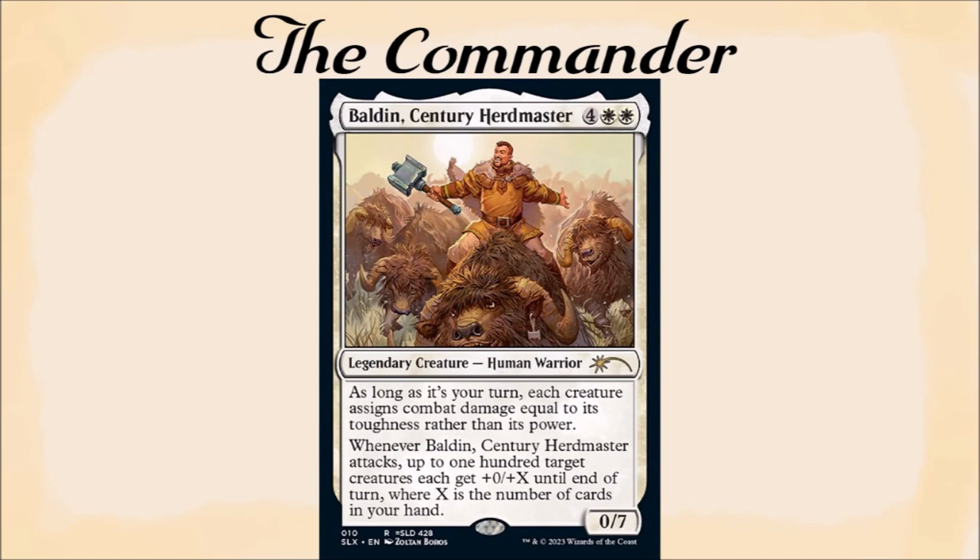Okay, first things first, I should probably discuss the Commander for this deck tech, that being Baldin, Century Herdmaster. He is 4 white-white for a 0/7 legendary creature, Human Warrior. As long as it's your turn, each creature assigns combat damage equal to its toughness rather than its power. Whenever Baldin attacks, up to 100 target creatures each get plus 0 plus X until end of turn, where X is the number of cards in your hand. So you can probably figure out what we're going to be doing with this deck: making a bunch of creature tokens and then pumping them up.